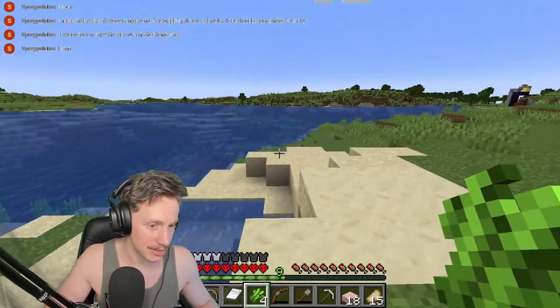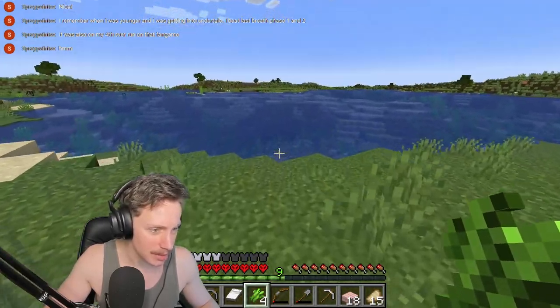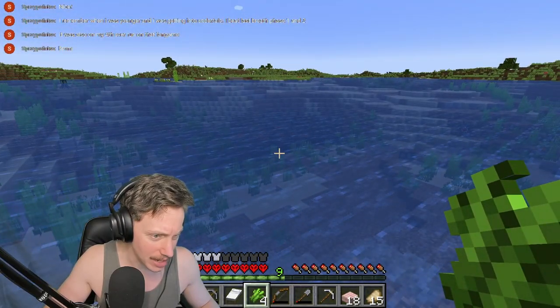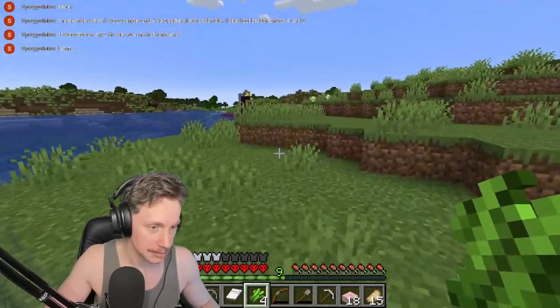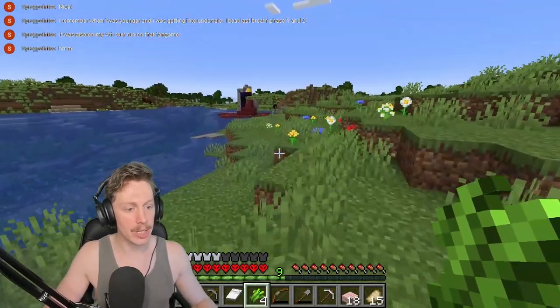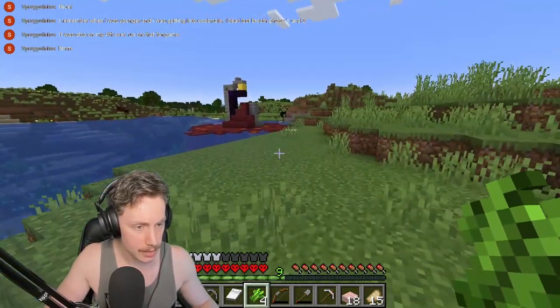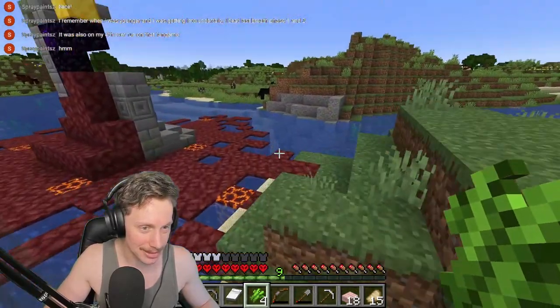I do really like this area. Maybe we want to set ourselves up a base just way down there — like an underwater base, that'd be pretty cool. Maybe we do that. We'll get some sponge first and then think about it. Oh my god, it is a nether portal! Cool — nice! So this is also good information to have. Maybe we want to set up shop here instead.